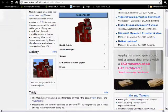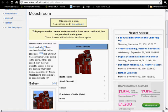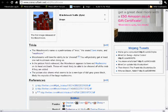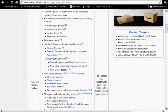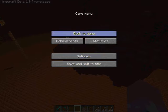Well, I don't see them on that picture. There's also a mooshroom. Mooshrooms are a mob that Notch and Jeb have mentioned on their Twitter accounts. It is unknown if mooshrooms will be added to the game. If they are added, then they will probably appear in the upcoming mushroom biome mentioned by Notch. Mooshrooms are believed to be added in beta 1.9. There's also Adventure Mode. Two new nether mobs.